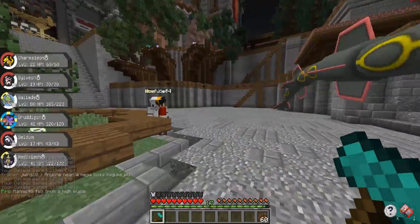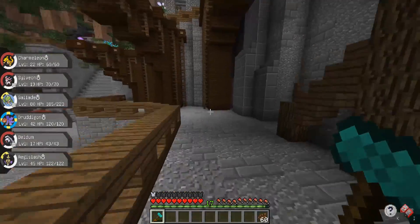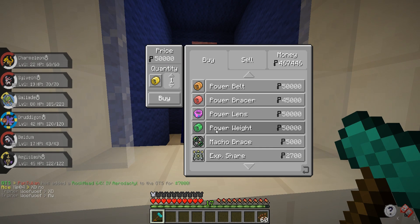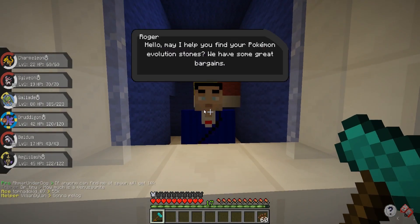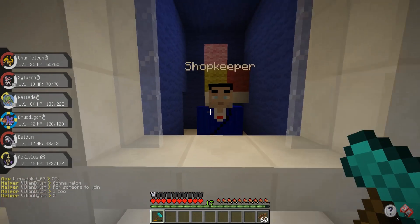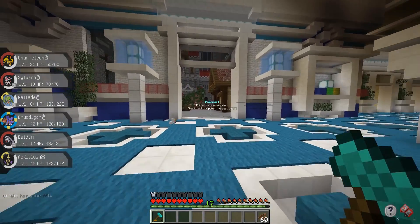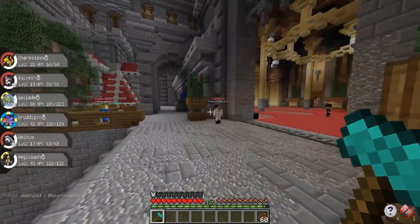At level 80, Gallade should be able to get almost anything down to one HP with False Swipe, and even if he can't, we should be high enough level to survive using multiple False Swipes. One thing I wanted to make sure I bought is one of each of the power items — they cost anywhere from 45,000 to 55,000 and the price refreshes daily. I'm going to buy this one now and wait for the prices to drop before buying the rest so I spend my money wisely. By the time I record the next video we should have all six power items.